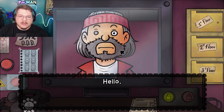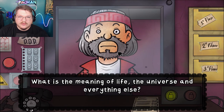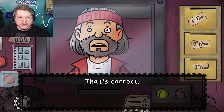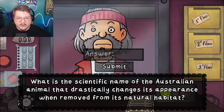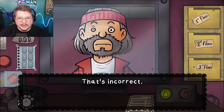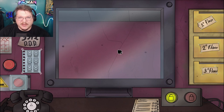Hey bud, who are you? 'What's the meaning of life, the universe and everything else? Are you Charlie?' 42. 'It's a scientific name for an Australian animal that drastically changes its appearance when removed from its natural habitat.' I don't know. I don't know how to spell chameleon - it's that late at night. Okay bye!